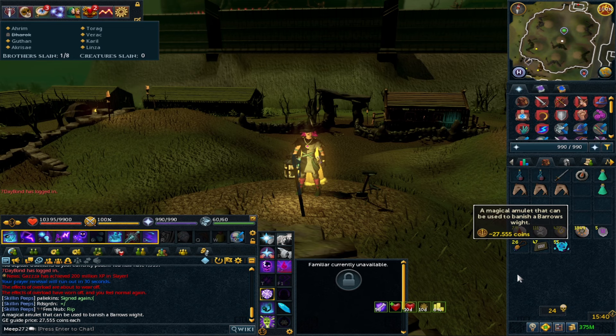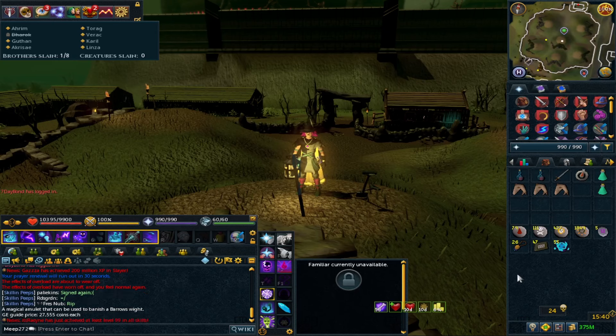Barrows amulets allow you to kill three brothers per run. They do cost 90k so they are a little pricey, and with necromancy you shouldn't really need them anyway. The brothers recommended to use them on are Akkrisae, Ahrim, and Karil. Linza actually can't be killed via Barrows amulets, and for efficient runs Linza is recommended to skip unless you're going for the log.